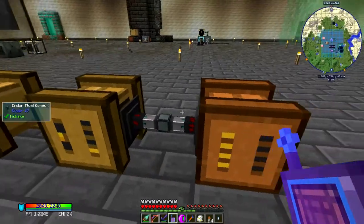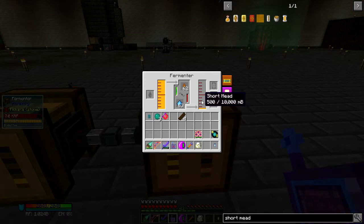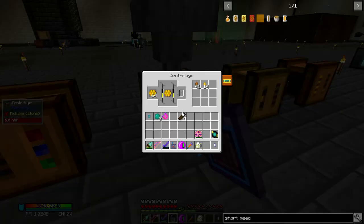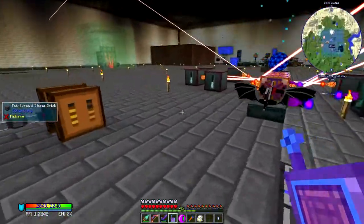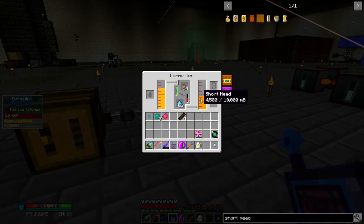I need honey to go in there. It's going to take a lot of honey. I might actually want to make some alviaries to increase my honeycomb output, because I have a lot of honeycombs up here that are processing. But I'm probably going to need more before all is said and done. I could crate the honeydrops and then dupe the crates — that's another option. But I've shown you how to make short mead, so I'll make the short mead off-camera.